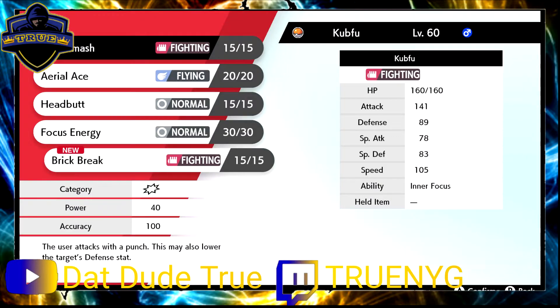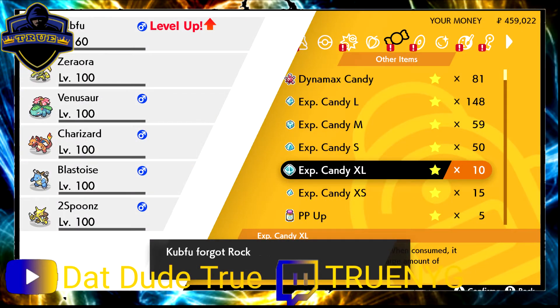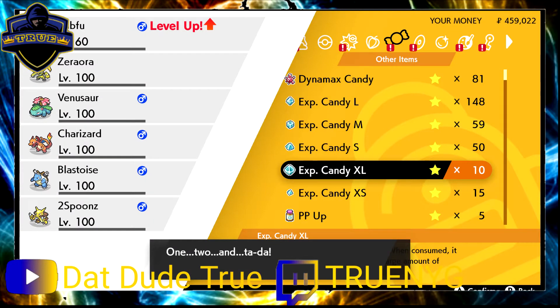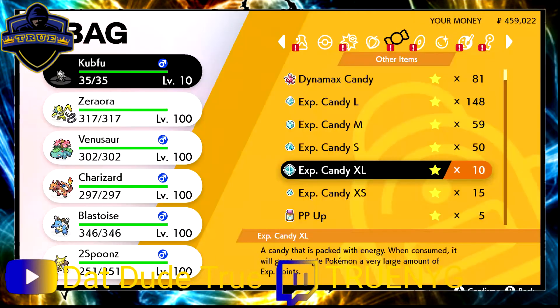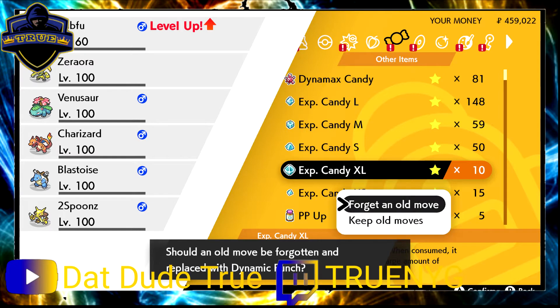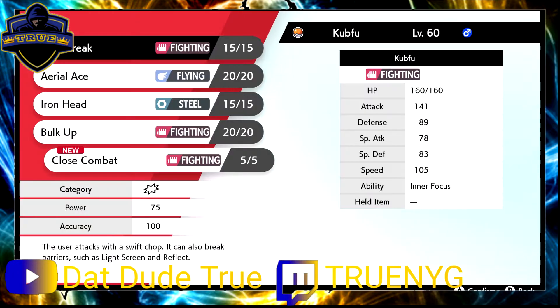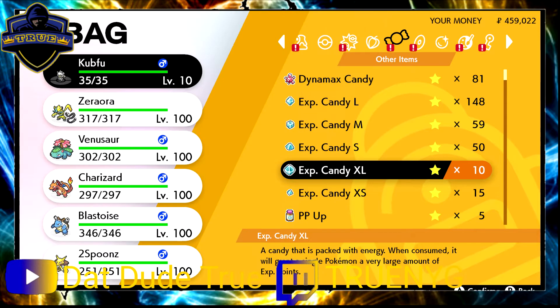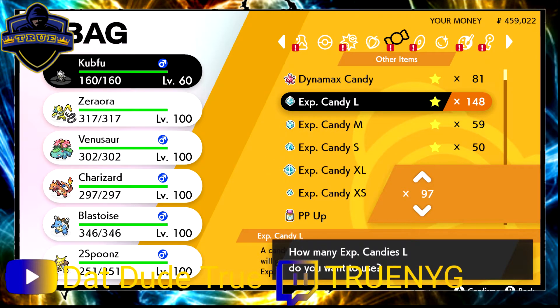We definitely want Brick Break — that's a huge upgrade from Rock Smash. I'll pass on Detect. Bulk Up is good but I don't think I'll keep it long. Iron Head is good. This is why doing the Max Raids are good — you get the experience candies and you can power up Pokémon basically instantly. Close Combat is a must. I'll pass on Focus Punch and use the rest of these candies to get this maxed out.